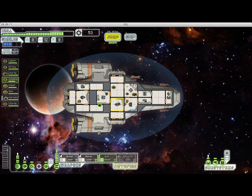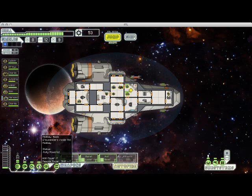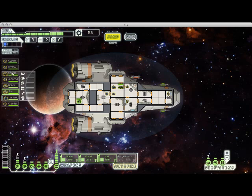Got some scrap and some fuel out of that. I'm going to send my engine room guy over to heal up. It's important to keep tabs on your crew's health to make sure they don't get too low to where a stray bullet or random fire might kill them — or, God forbid, boarders. Boarders are bad news, so it is important to keep tabs on things.